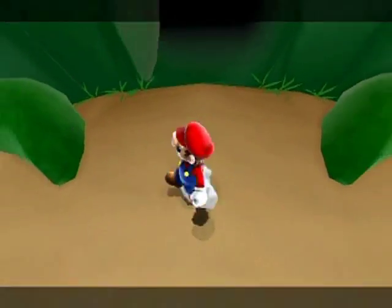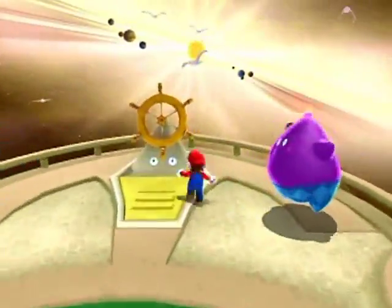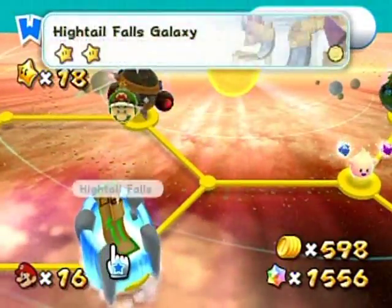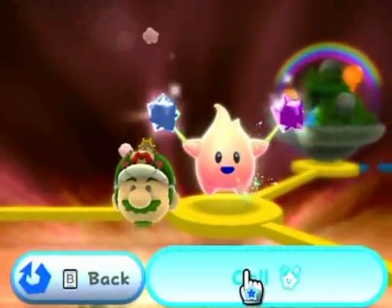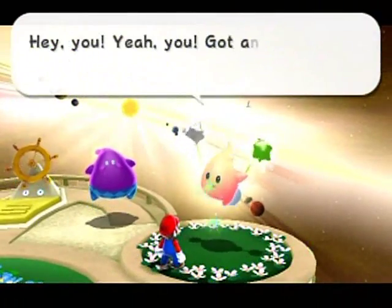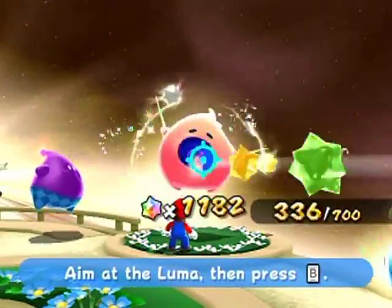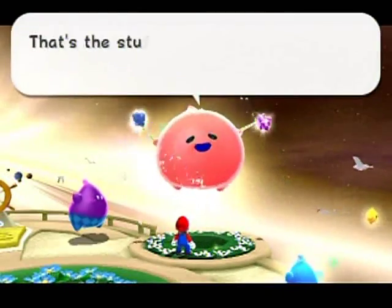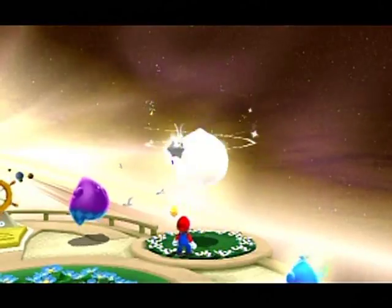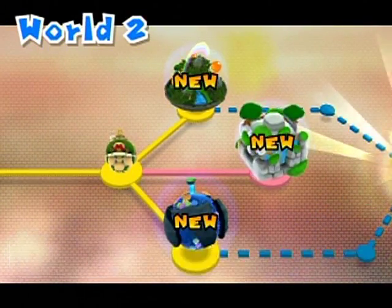I guess we are heading back over to another galaxy. In that line of two galaxies we've seen vertically here, there's actually another galaxy if you were to call over the little Hungry Luma over here. Looks like you found a Hungry Luma — we've heard that dialogue before. Since this is what I unlocked next, it makes the most sense to head over here. Details, details.